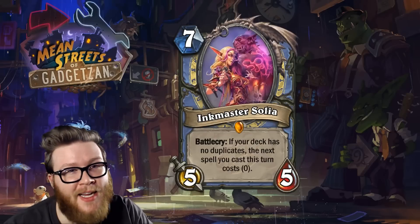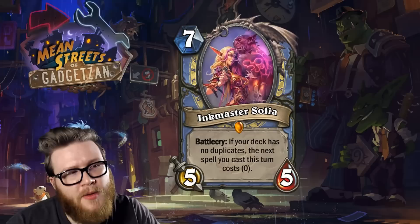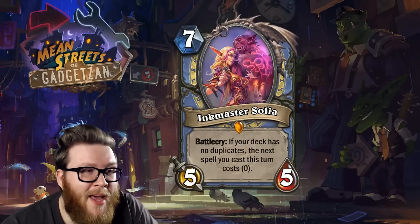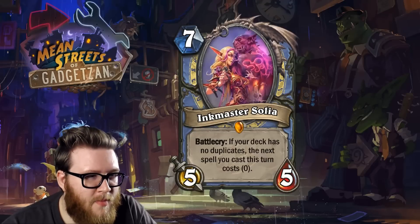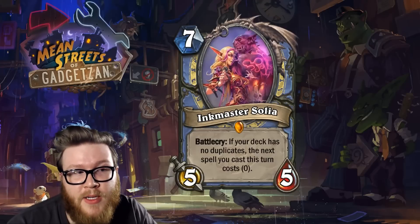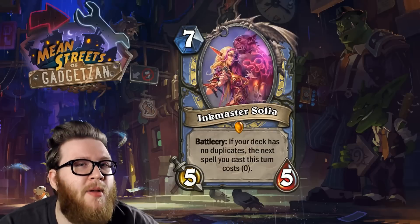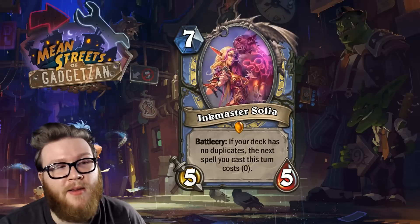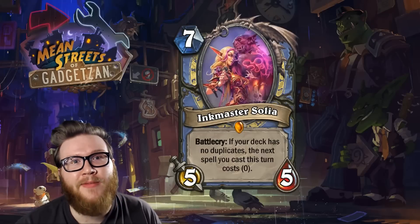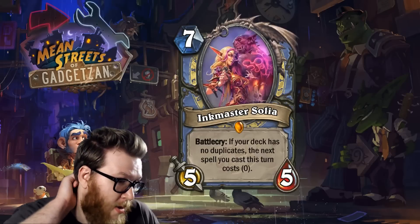Despite a lot of people thinking this card is kind of overpowered, I'm not sure she's that amazing. Sure, there are turns where you Inkmaster Solia and Flamestrike a board on turn seven and win the game. But there are other turns where she's sitting in your hand and you have Arcane Missiles or just a secret — and that's not bad, but is it really better than a Firelands Portal? A seven mana card that does around five damage and summons roughly a five-five feels kind of similar.